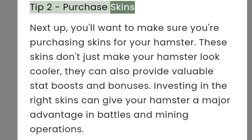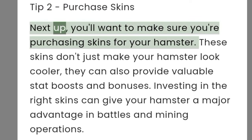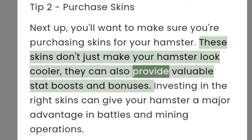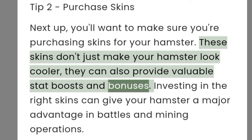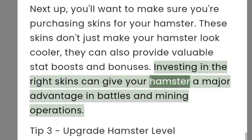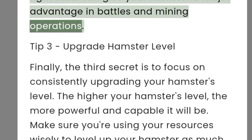Tip two: purchase skins. You'll want to make sure you're purchasing skins for your hamster. These skins don't just make your hamster look cooler — they can also provide valuable stat boosts and bonuses. Investing in the right skins can give your hamster a major advantage in battles and mining operations.